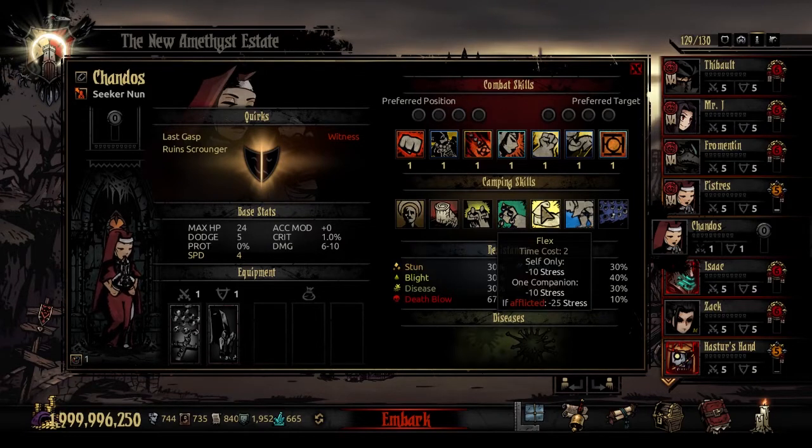The second unique camping skill is Flex — time cost 2. You de-stress for 10 and one companion de-stresses for 10. But if they're afflicted, they actually de-stress for negative 25. This just brings some levity to the campsite — she'll show off for other people in the party around the campfire. Kind of fun.